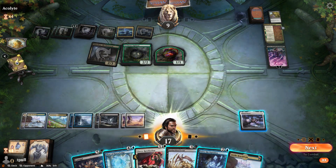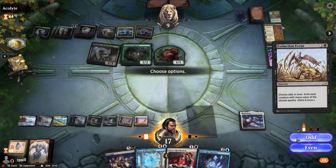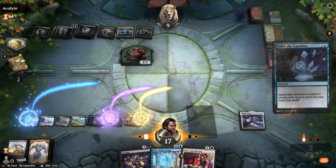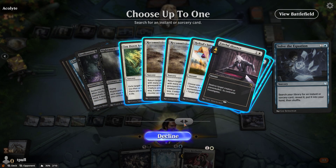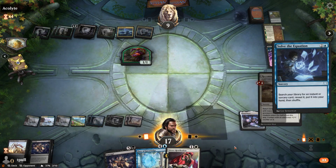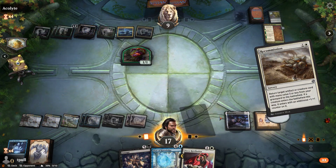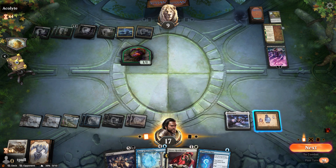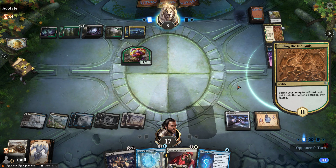Let's get rid of Odd. Let's go search for a particular instant or sorcery card — let's go look for Recommission, because I can cast it this turn. Recommission brings back my flask and lets me draw a card. As long as they don't topdeck a Binding of the Old Gods again and destroy my flask, we're good.